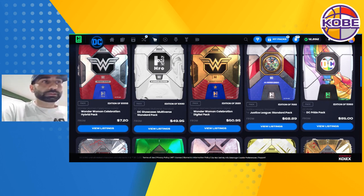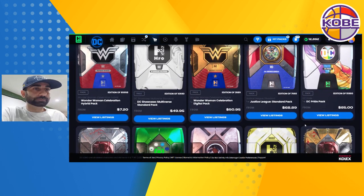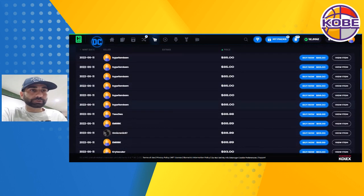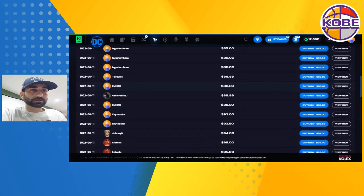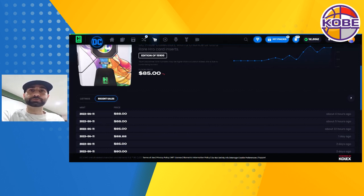I wasn't expecting that to happen that quickly. $50 already on the standard pack — that's the latest DC Hero card drop, DC Showcase Multiverse, the seventh digital drop Heroes has ever done. We've got a little bit more movement: DC Pie packs have hit $85. Last time I checked it was about 23 sales away from $100 floor. Let's look at recent sales — four hours ago $88, five hours ago $88, so it's going up. Looks like the floor got dropped back down a little to $85.